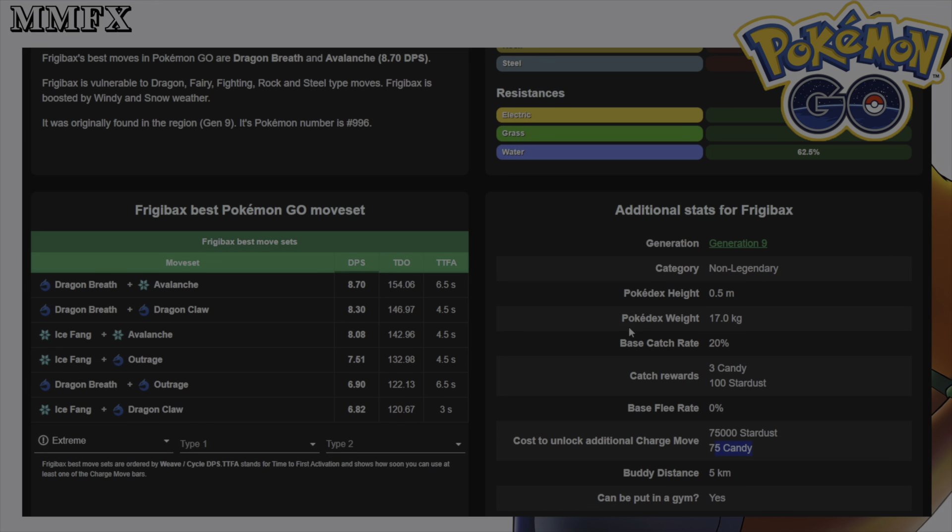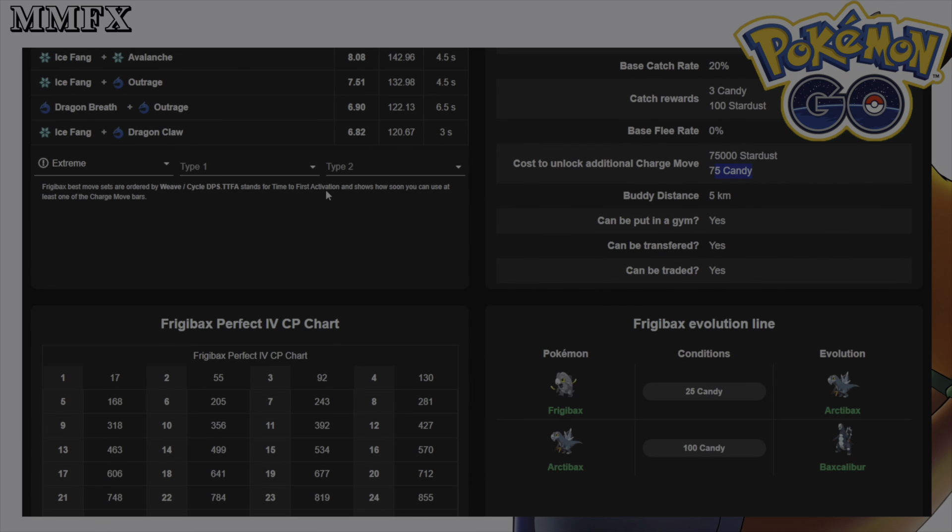When you catch Frigibax you'll get 3 candy plus 100 stardust — no improvement on stardust there. The cost to unlock an extra move is 75 candy plus 75,000 stardust, which is quite extensive. Its moveset includes Dragon Breath and Ice Fang as fast moves, and Avalanche, Dragon Claw, and Outrage as charged moves.